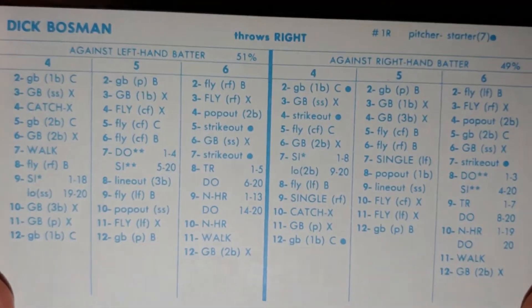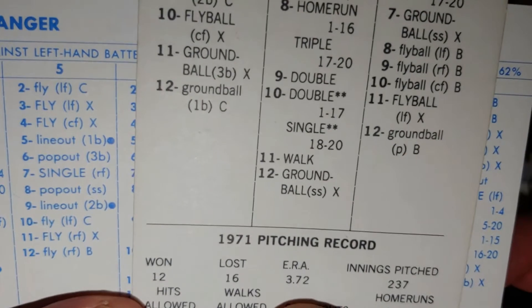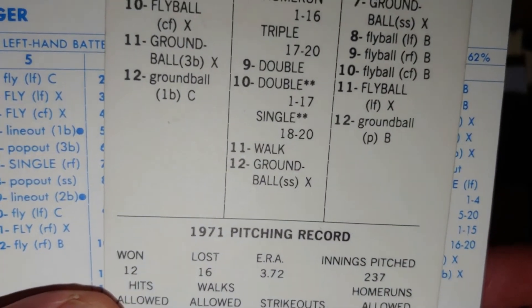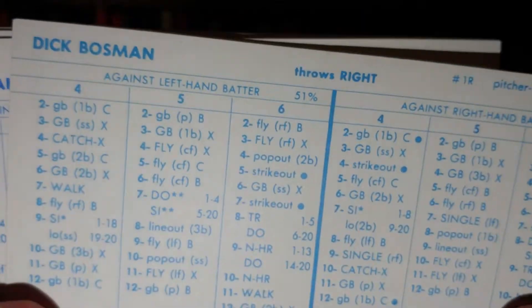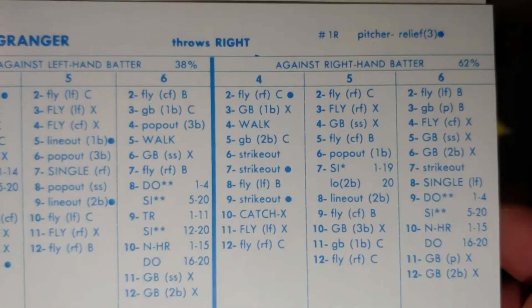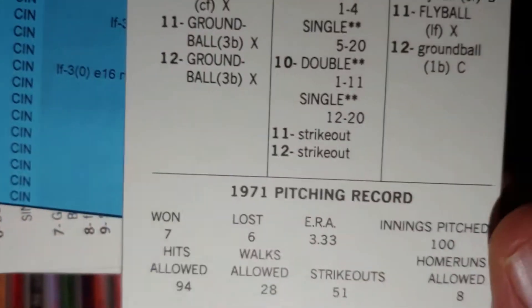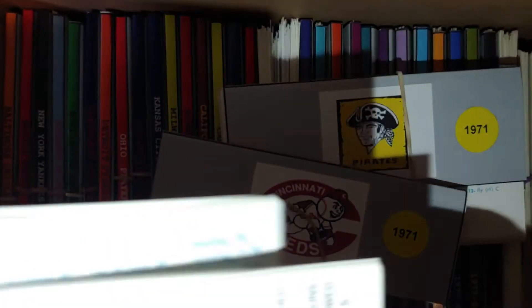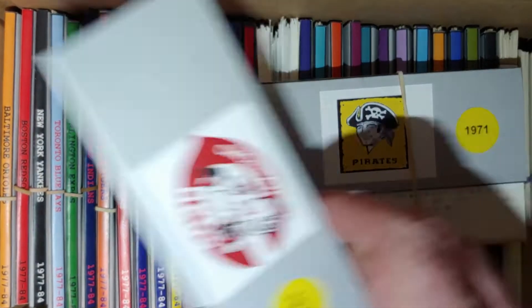Here's a guy they traded for in the offseason — Dick Bosman. This is a good card but in 1970 his ERA is 3.00 on 200 innings, a little better, so they'll go with 70 Bosman. This 71 card is definitely a good runner-up. Wayne Granger doing Wayne Granger things — always known for getting righties out, decent reliever, 3.33 ERA. Plenty of options for the Reds — no problem with them.